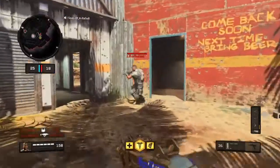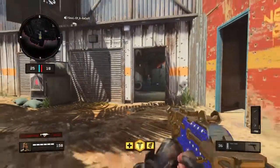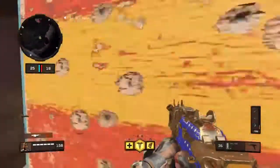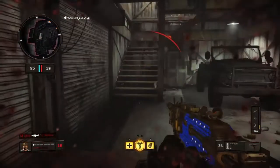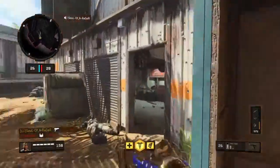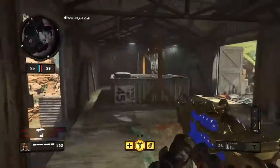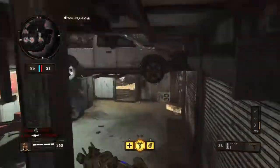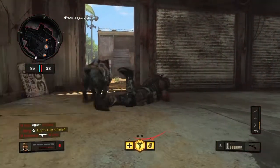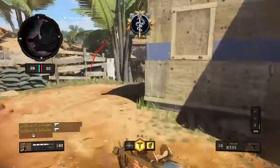Practice centering in custom games - a lot of people don't do this and they get melted in gunfights. Say you're chasing someone and they're sitting up top on the stairs: nine times out of ten, if you're running in with your aim flat, you're going to be at a disadvantage. What you want to do is keep your center in the middle and then as you're running, aim directly up at the stairs to get the perfect shot. You've got to adjust to slopes, head glitches, all of that.